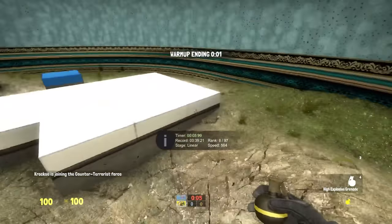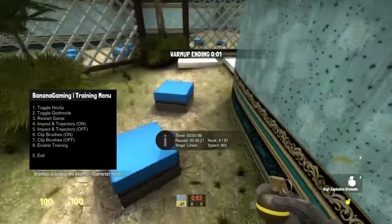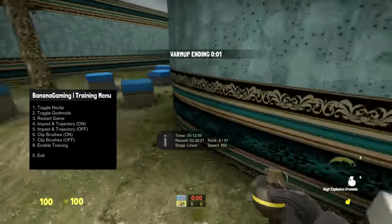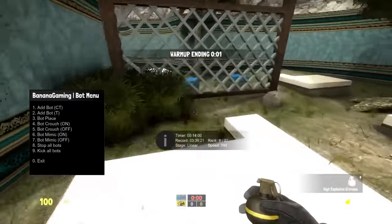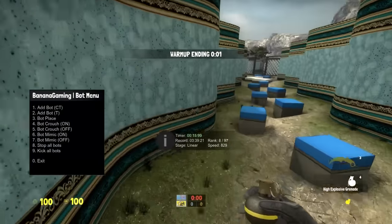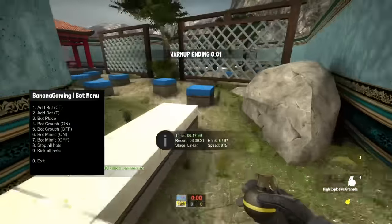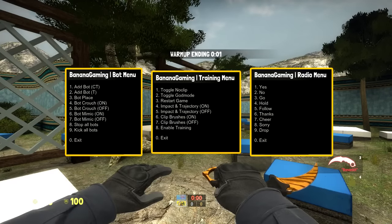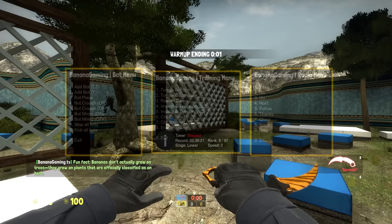If you want to use my custom radio panel changes, you can download the file in the video description and you will also find installation instructions. The best part is that you can use this in a competitive match or when you're playing casual, since the commands used are just shortcuts of commands in the game, so you will not be able to cheat using these commands. I will definitely start playing the game with these changes myself and I'll see you guys soon.